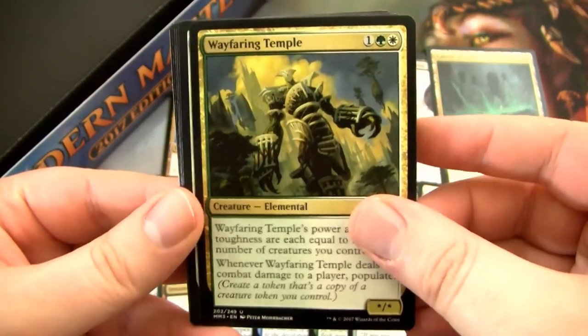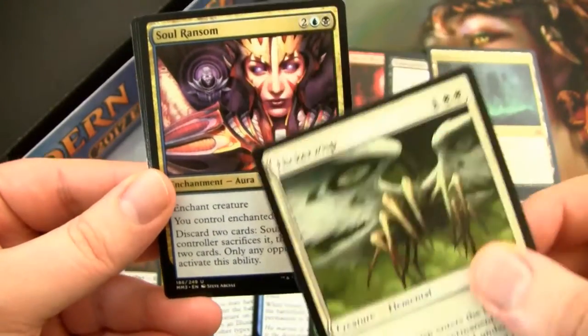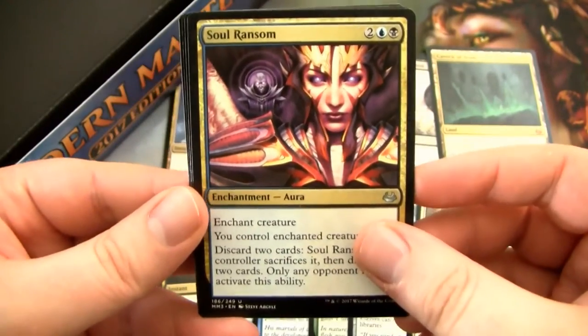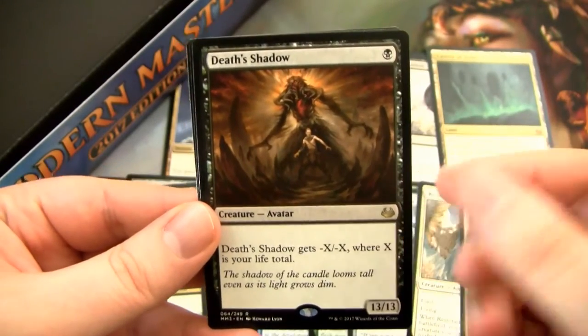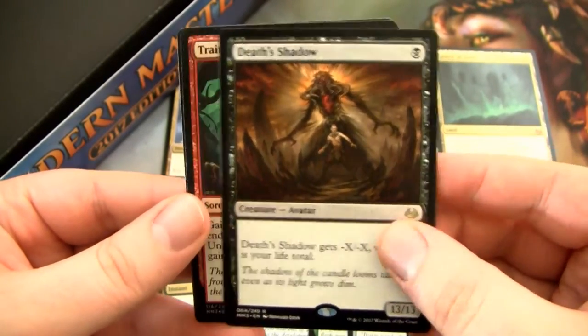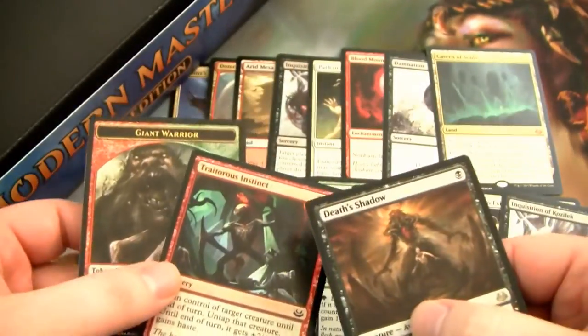Here we go — the last pack. The last uncommons. Flickerwisp is pretty good. And then our final rare is Death's Shadow — it's worth a little bit, so it's not the worst. And then we have a Foil Traitorous Instinct. Alright, let's tally it up and see what we got.